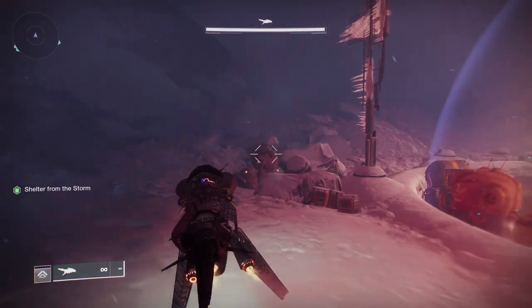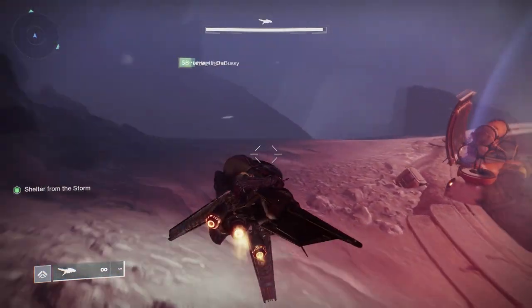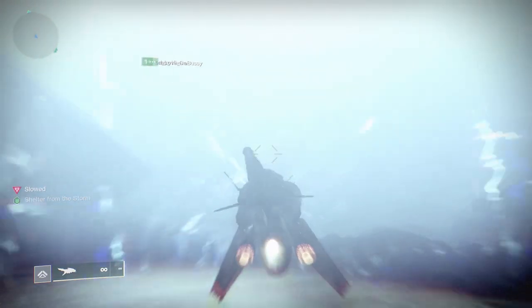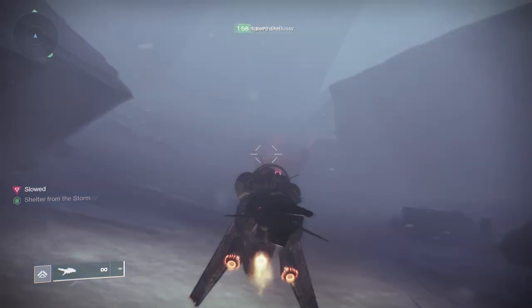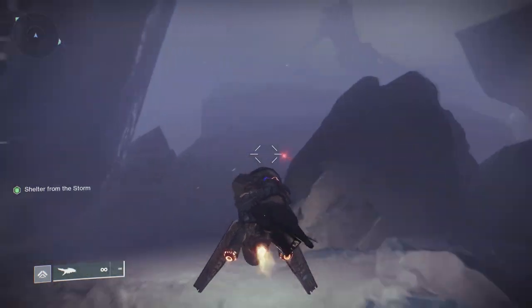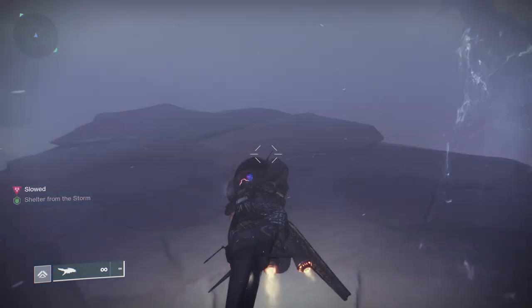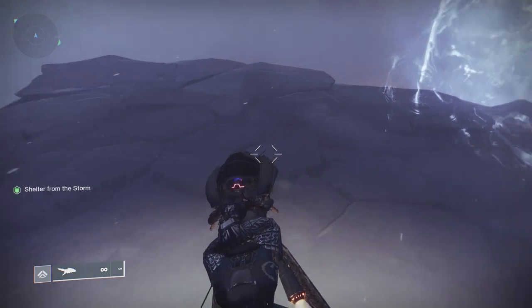So in the new Deep Stone Crypt raid, to actually get the title, one of the things you have to do is there's an achievement called Not a Scratch. In Not a Scratch, you actually have to get the pikes — six pikes from six different people — all the way down to the final bubble, and you do it basically in one shot. That's kind of difficult because the pikes are difficult at jumping sometimes, some of the chasms, and you can also lose some of them to enemy fire. You could also get frostbite if you're not timing things properly, so it makes it really difficult.